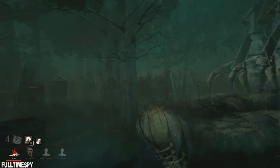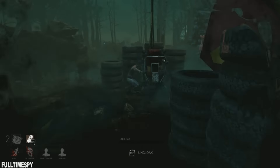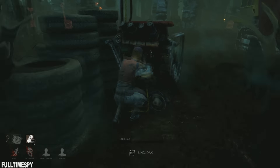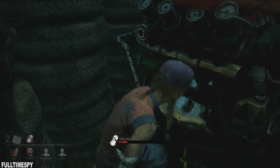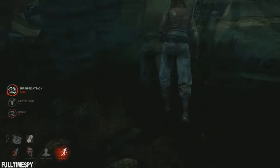Even though if you're cloaked the survivors will not hear the heartbeat sound until you un-cloak. What I found works best for me is trying to sneak up onto survivors working on generators. Cloak as close to them as possible, and your speed advantage might give you the upper hand for the chase.